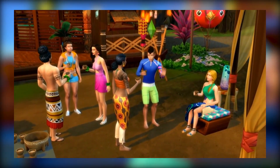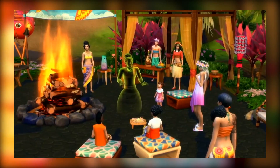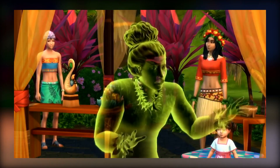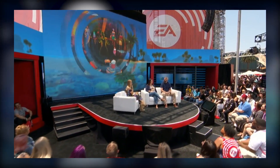We wanted this island to have a little history to it — some sense that people have lived here a long time and there are traditions unique to this place, the world of Sulani. Something else the team was really excited about adding is these elementals around the island — these spirits, these ancients who care a lot about Sulani and want to see their world taken care of. When you do good things, they might be really happy and pleased, but if you're bad for the island, they may not approve.